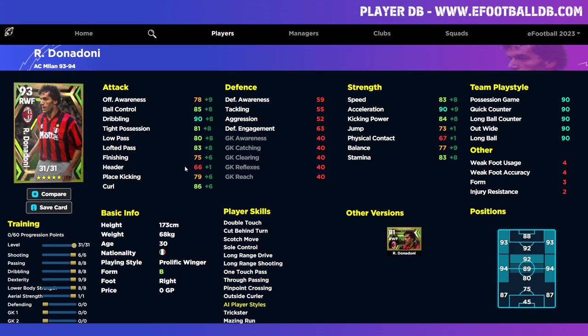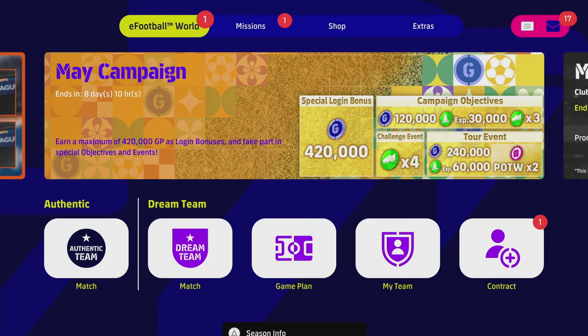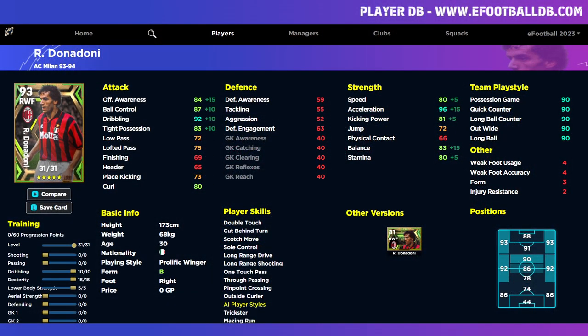I definitely think Donadoni is a unique player. If you spin for him in pursuit of Pirlo or Maldini, brilliant — but for me he's not really worth spinning for specifically, even though he can play a lot of positions and has a really nice card. You have an all-round version of him and a wing version, but there are better alternatives for both player cards. That's just my opinion on him — I'll be back in a bit, peace.